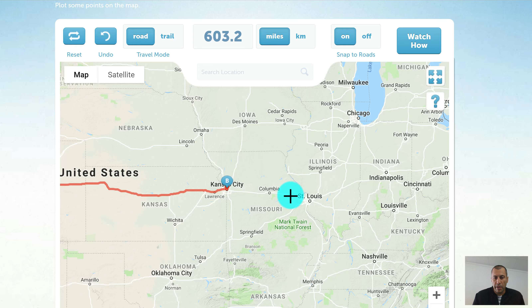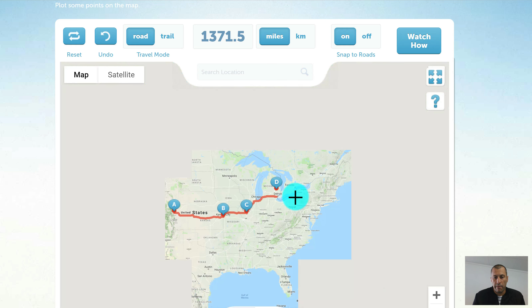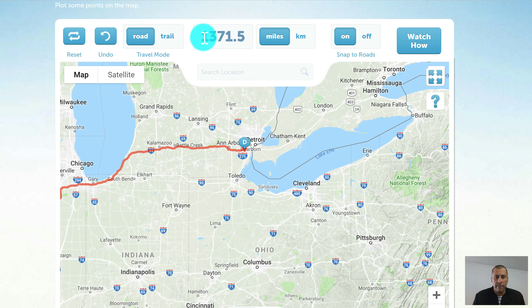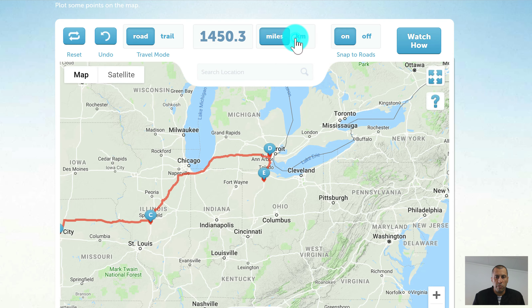We can create as many points as we want as we build our mission and go wherever we like — a tour of your company's offices, famous landmarks around the country or the world. Every time I click a point, the distance gets increased. You'll see the distance is now 1,450.3 miles — that's the distance between the first and last point on the map. You can toggle between miles and kilometers.